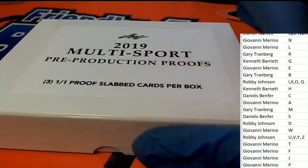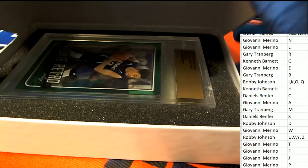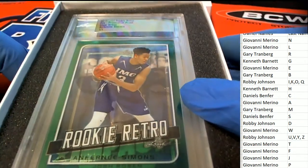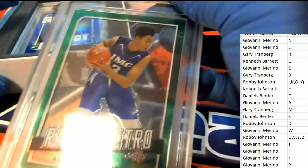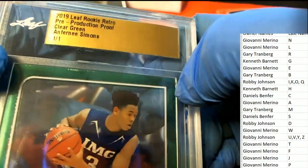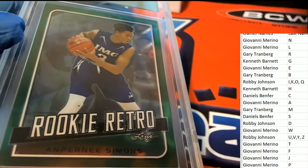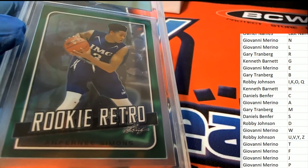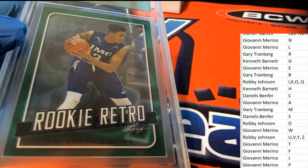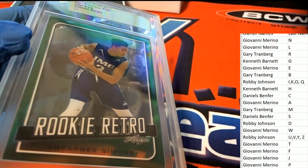Multi-sport pre-production proofs — what's it gonna be coming out of here? Hit number one is gonna be a Simmons. Very nice rookie retro — this is really cool. It's a one-of-one clear green Simmons. Daniel B pulls the first hit in the box break. Nice Simmons!